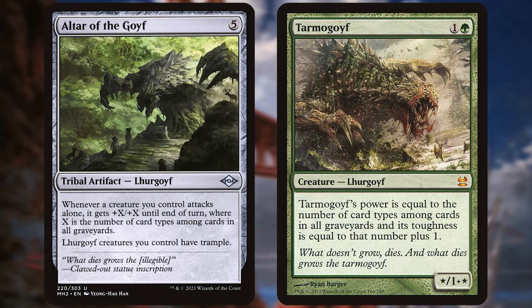The flavor text is a blunt reference to Tarmogoyfs. It gives solo attackers the Tarmogoyf's boost based on dead card types. And, arbitrarily, it can give an actual Tarmogoyf trample.